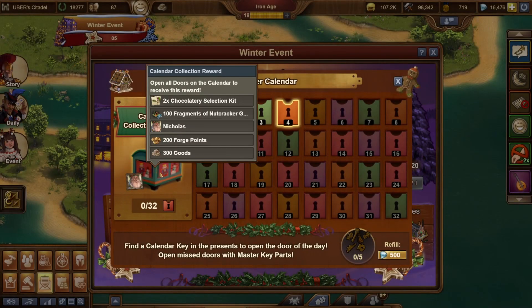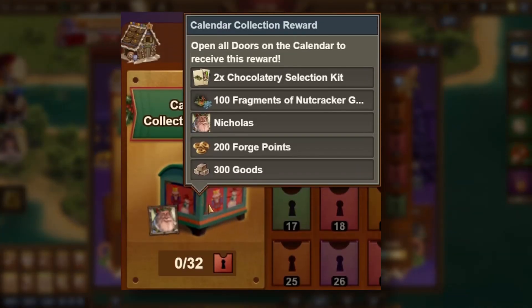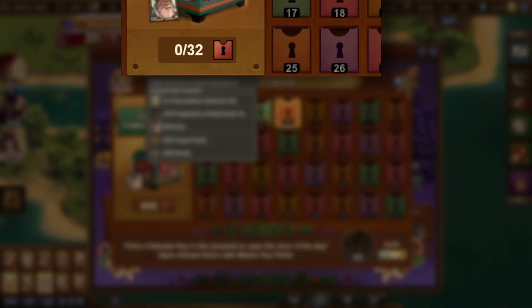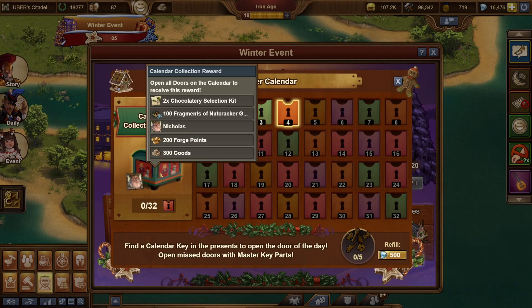If you do manage to complete the calendar, you'll receive the calendar collection reward of 2 Chocolate Lottery Selection Kits, 100 fragments of a Nutcracker Guardhouse, 200 forge points, 300 goods, a portrait of Nicholas, and a partridge in a pear tree. It was a lot easier to get the Halloween event's calendar reward, but I would not bank on getting the calendar reward for free.